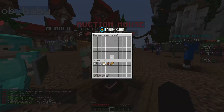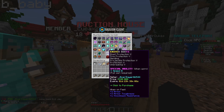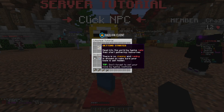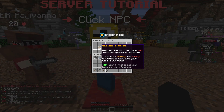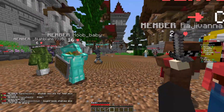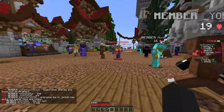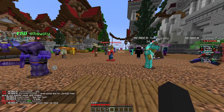It also has an auction house, which I think is kind of cool if you happen to have a decent amount of money and want to buy stuff people are selling. In this one, the tutorial states there is no claiming or raiding, and it says to make sure your base is well hidden. Claiming has ups and downs, so if you're not a fan of claiming, this will probably be better than Bumblecraft.